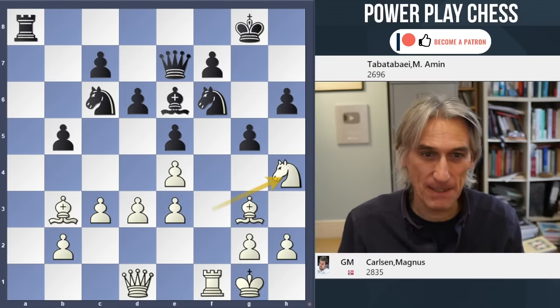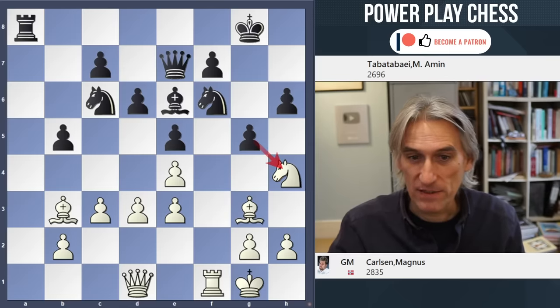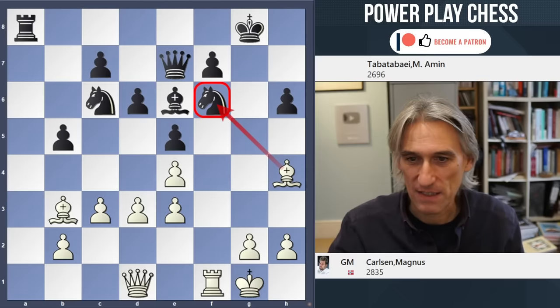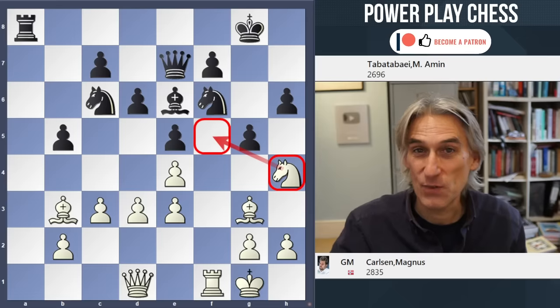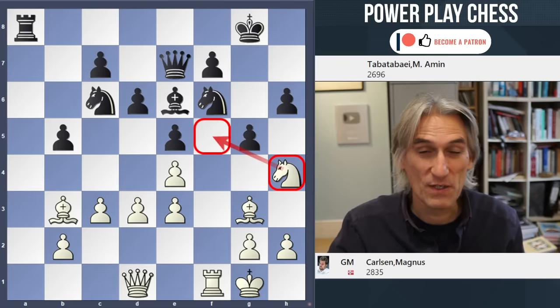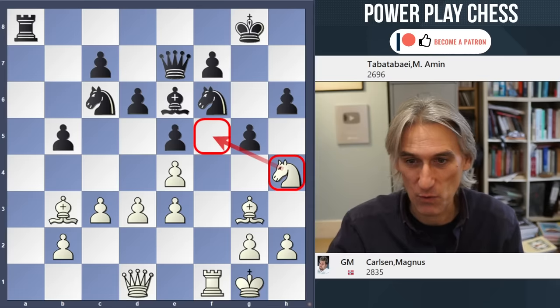Fantastic idea. If that knight is taken, then bishop takes - white is going to take here and that's a winning attack. In the game, that knight managed to get into f5, and Carlsen won with a very nice kingside attack. Positionally, that's absolutely beautiful for white.